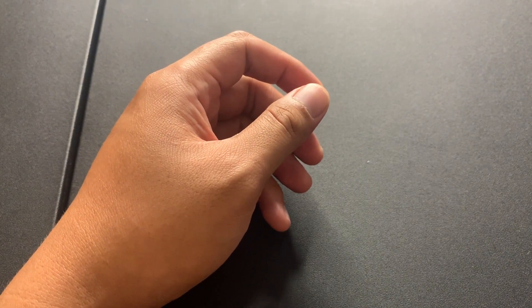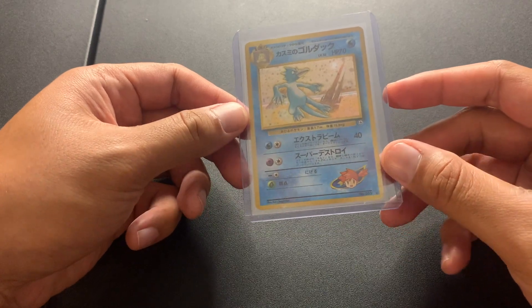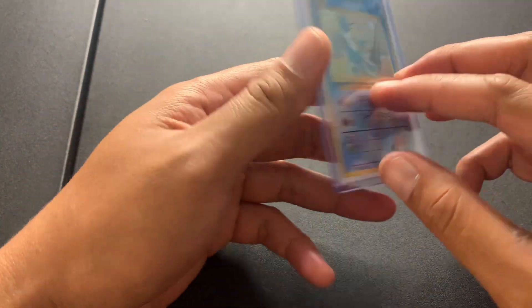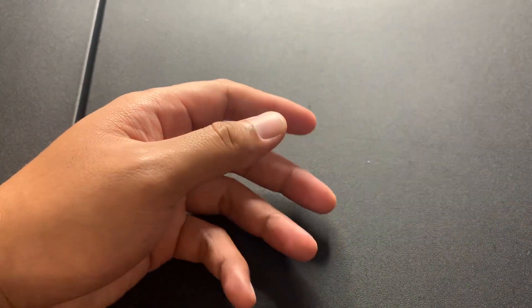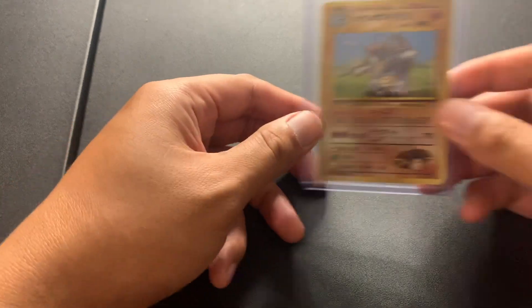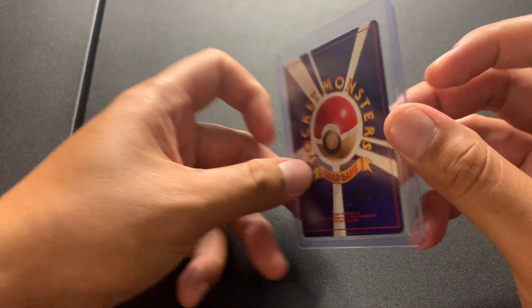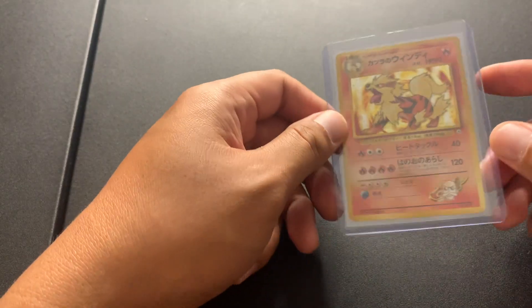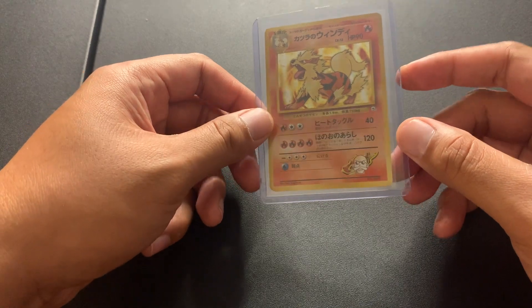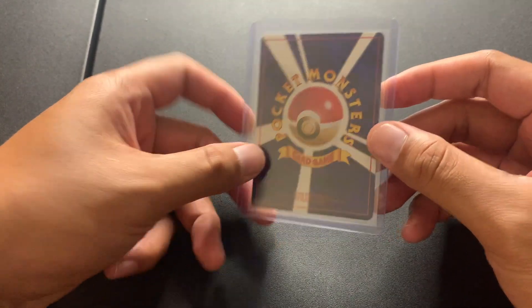The next one we got is from the Gym Trainers set — Misty's Golduck. Pretty tight. The next one we got is Brock's Rhydon. This one is cool, man, it's always bringing back memories. This is another favorite of mine — Blaine's Arcanine. It's freaking tight, guys. I love it.